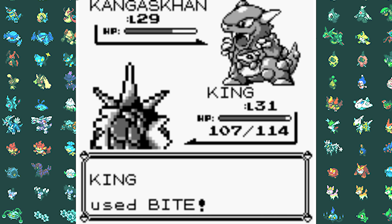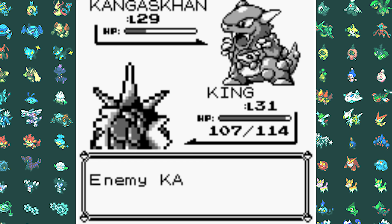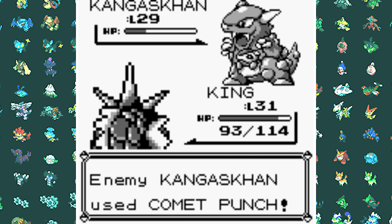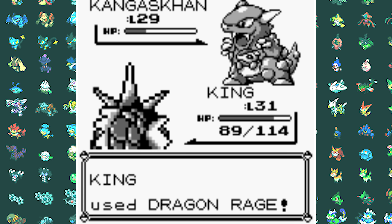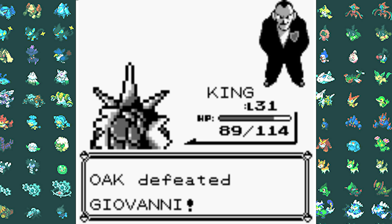Then we fight Giovanni himself and he starts off with a Rock-type Gyarados — my Water Gyarados takes it out with a single Water Gun. His Rhyhorn is next and that is also a single Water Gun. Last was Kangaskhan — on his first turn he goes for a Guard Spec, so I go for a Bite. It doesn't quite do half so I go for two Dragon Rages to take him out while we get hit with a few Comet Punches. Giovanni was very easy.